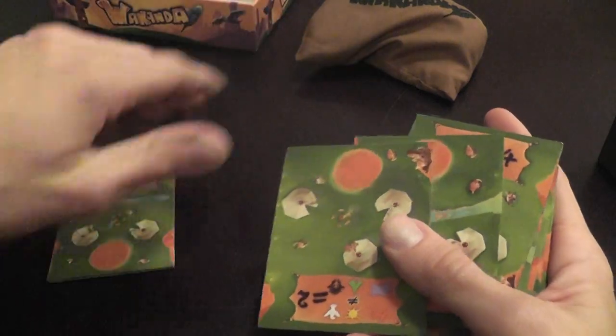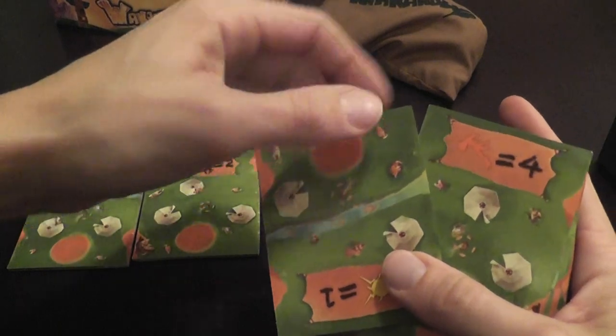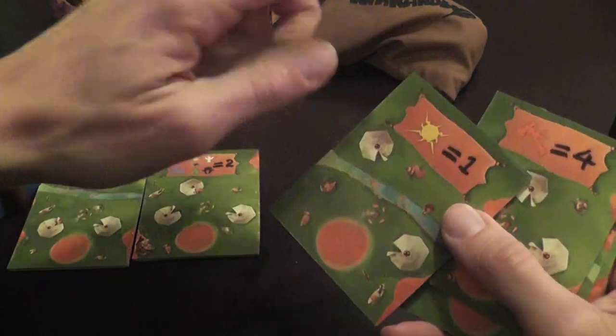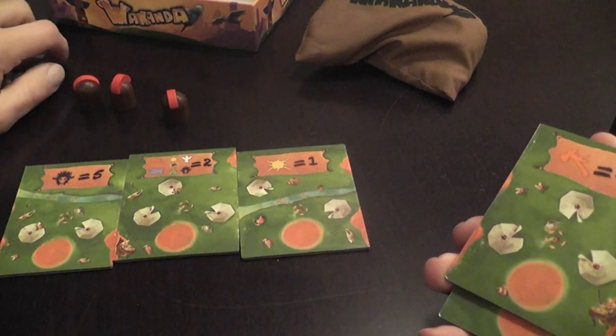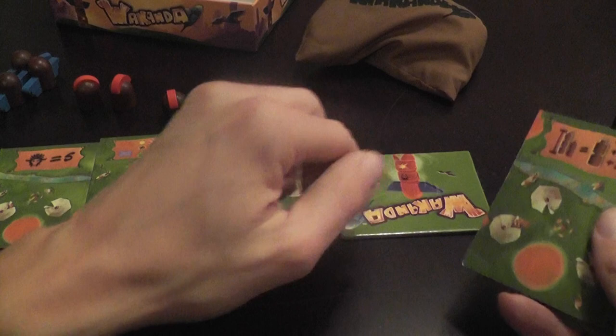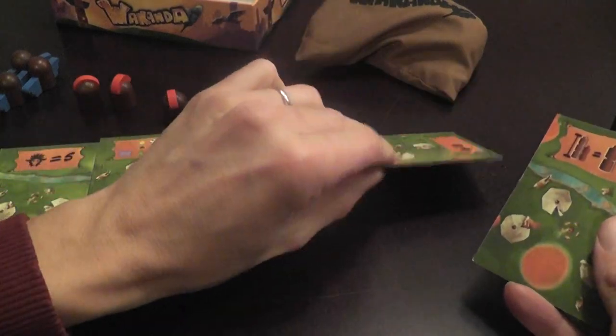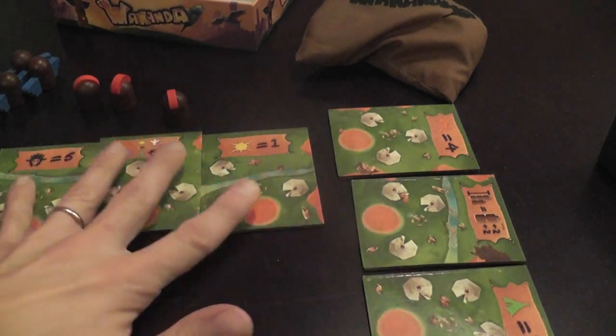The totem pole that has your head on it at the end of the game is the totem pole that you get to score. We also have these tiles here which are the places where we will place our totem poles — in those circles — and each tile will have an indication of the symbols that will score.